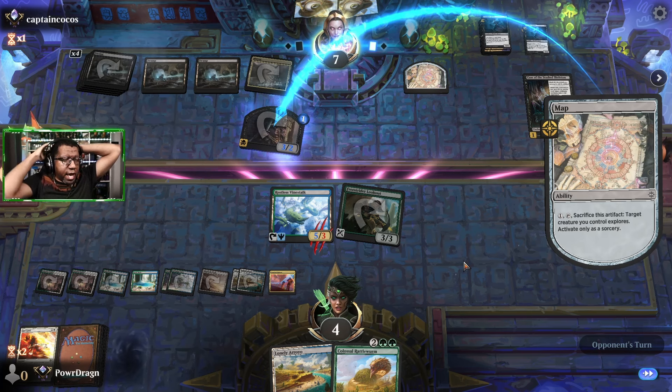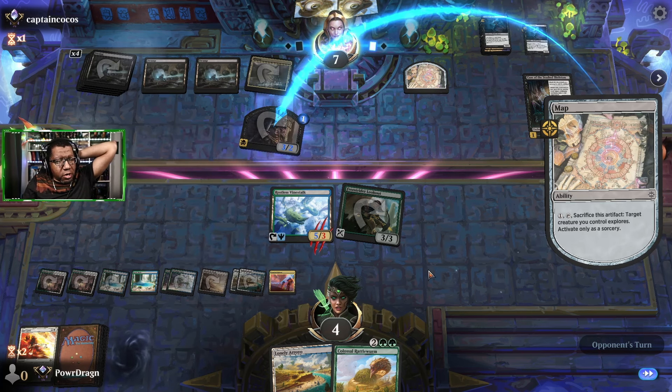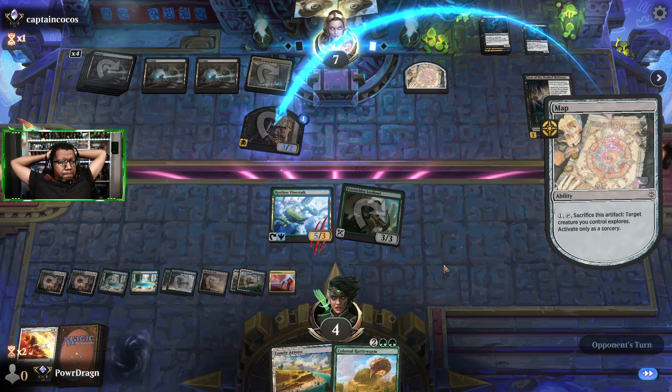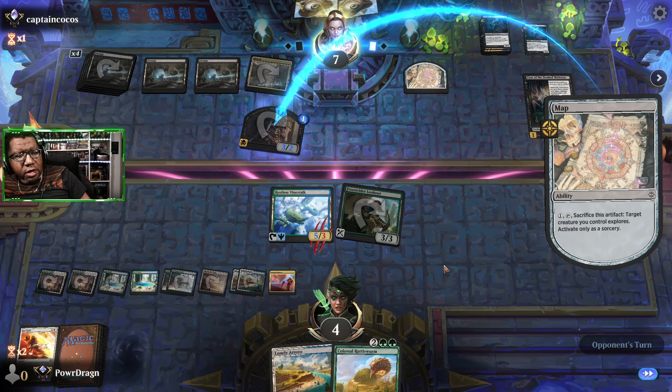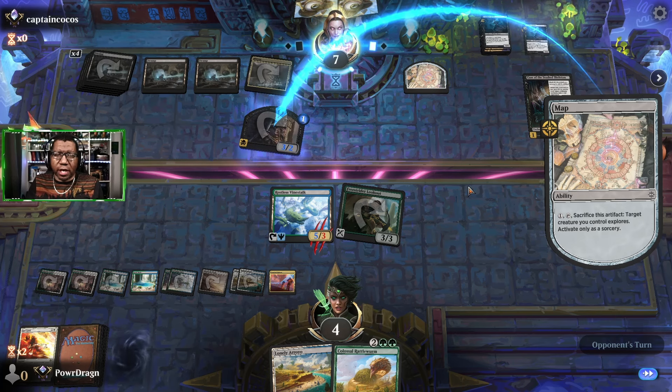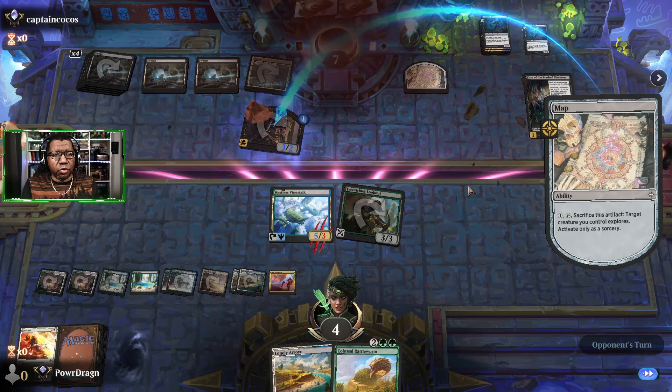Actually not true — we would need a desert in our top five cards because we could ping them, and even if they kill this we're in the same situation so it wouldn't really matter. Actually no, that is correct — because even if they killed the Vinestalk we'd have mana left over and be able to play a Rattleworm. Opponent had all the kill spells and the crazy combo but looks like we're gonna get the win and they're gonna rope out. That's a good feeling — every time you rope it makes the other person feel good because they know they won. Cool, we'll take that win.